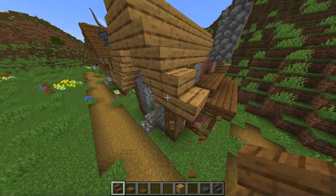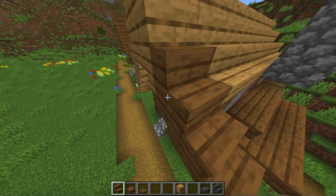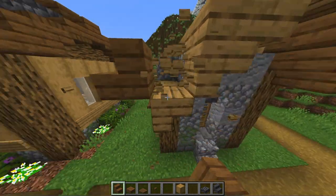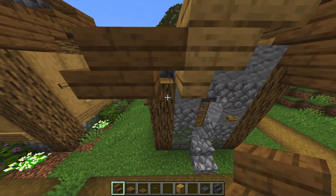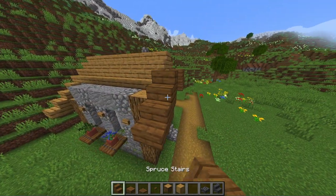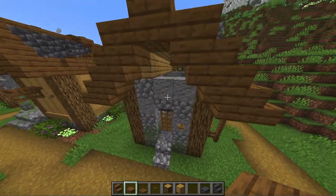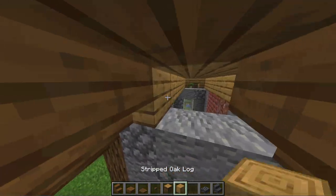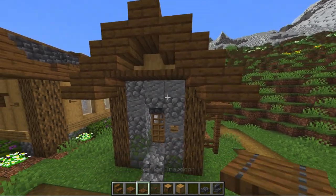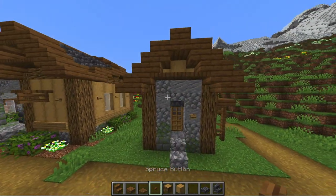Now let's get to the roof. The roof is pretty simple — just build up four stairs with a slab on top and then one double slab in the middle from both sides. For the roof truss you can use stripped oak logs and separate them using trapdoors. Also you can add a button on top for more detail and then copy it to the back side.